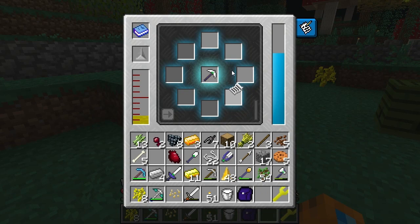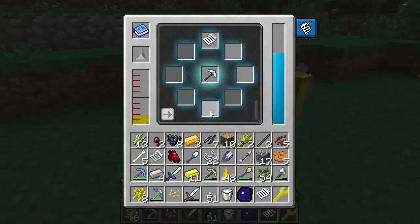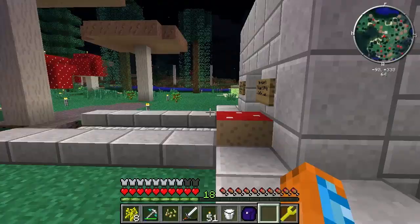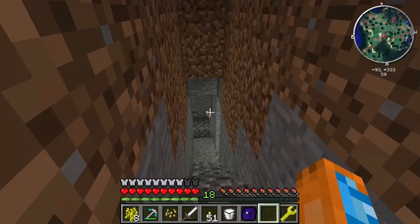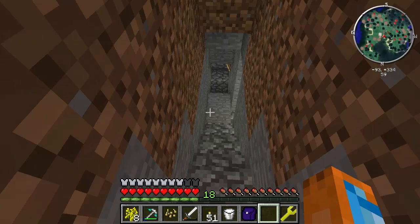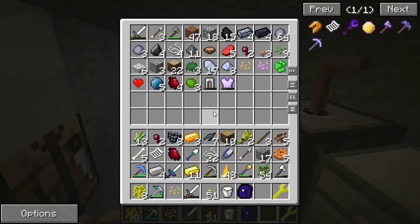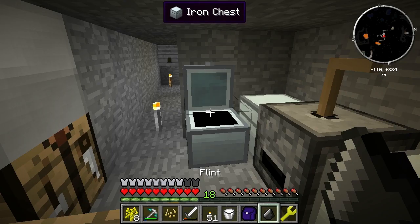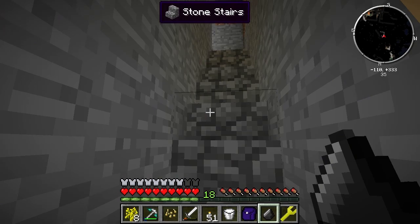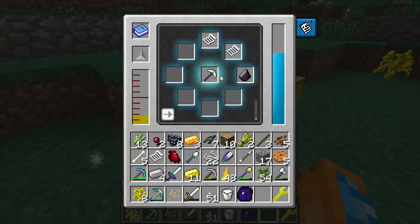I got luck. And I think I can also put grinding on the pickaxe using some flint — grinding basically makes it work like an auto pulverizer, so you'll pulverize stuff into dust. That saves you a step. Let's put that there and away we go.